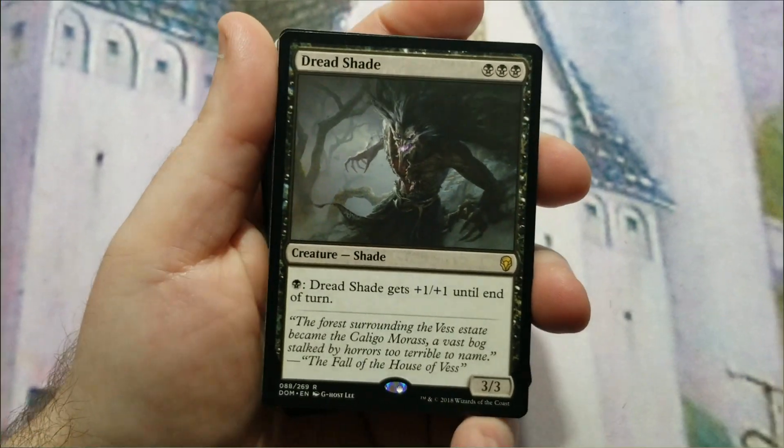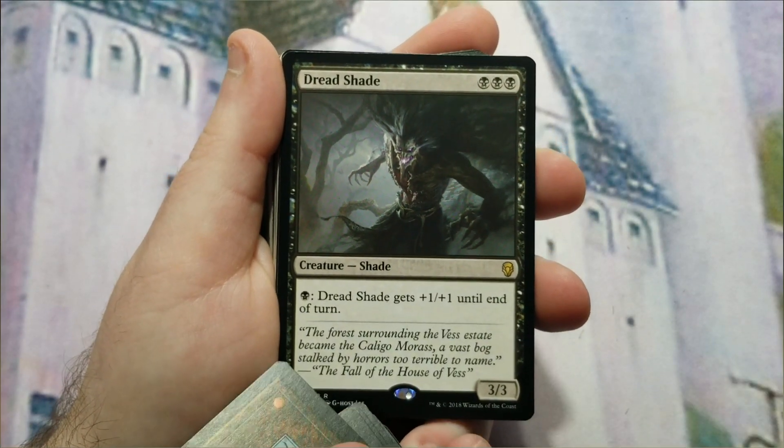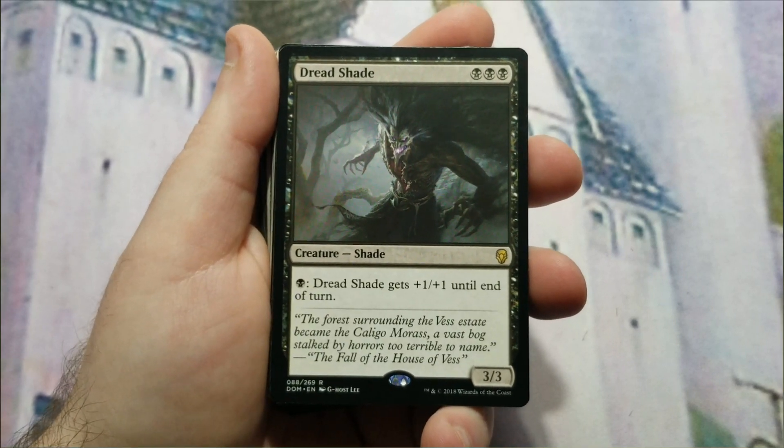Dread Shade is the other pump creature, similar to Nantuko Shade. It costs three black mana symbols — great for devotion — and it's a 3/3 with the same pump ability: pay one black mana, get +1/+1 until end of turn.